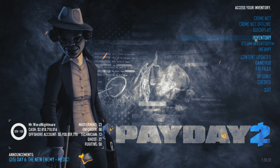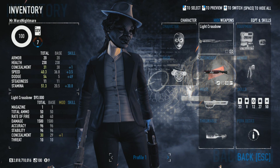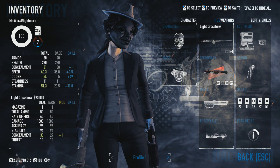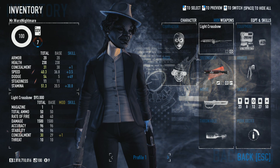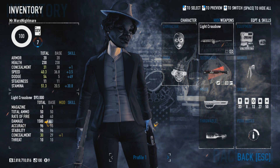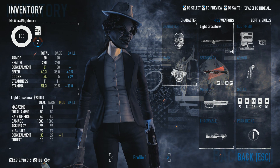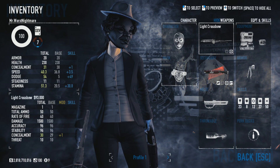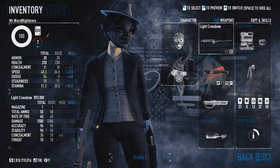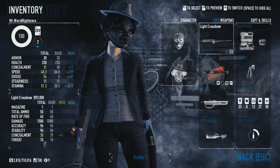It takes me a while to get these videos put together and uploaded to YouTube, so I don't know if between now and then they'll change or tweak it, but as of recording this they just released it. I want to show you the weapons and skills I'm using. We're going to start with the light crossbow — this is what I use for my primary. Some guys like the heavy crossbow; it does 4,000 damage with a regular bolt, but I think it shoots too slow.